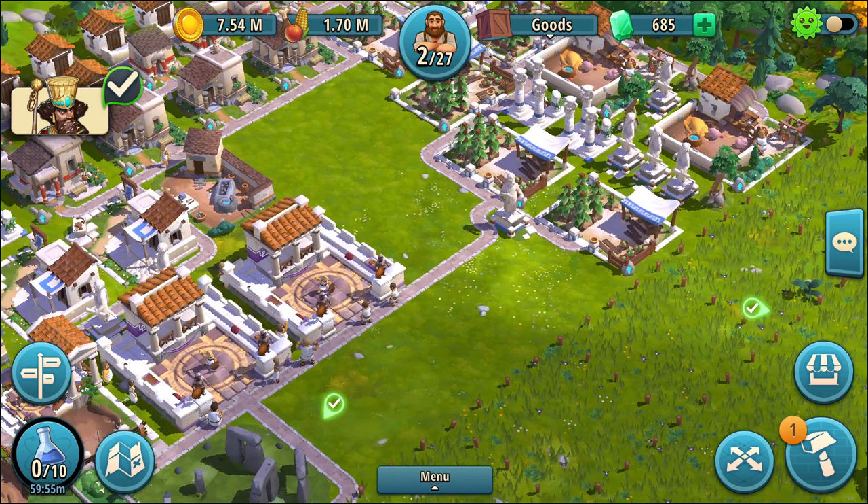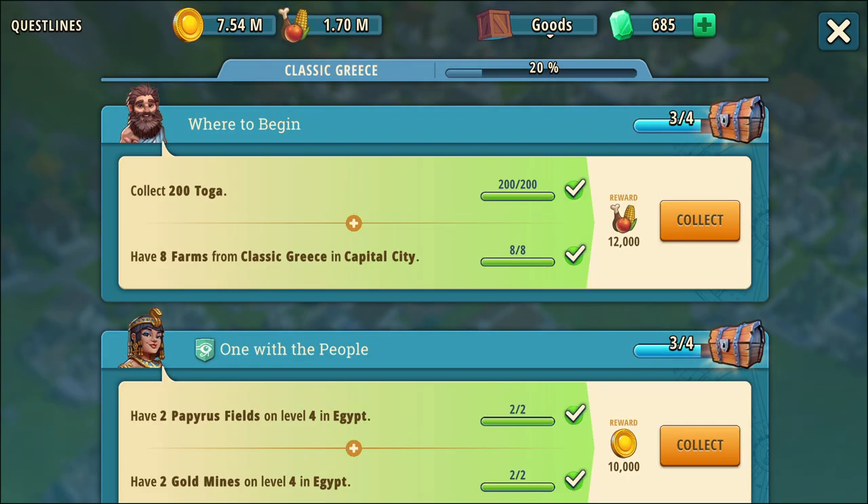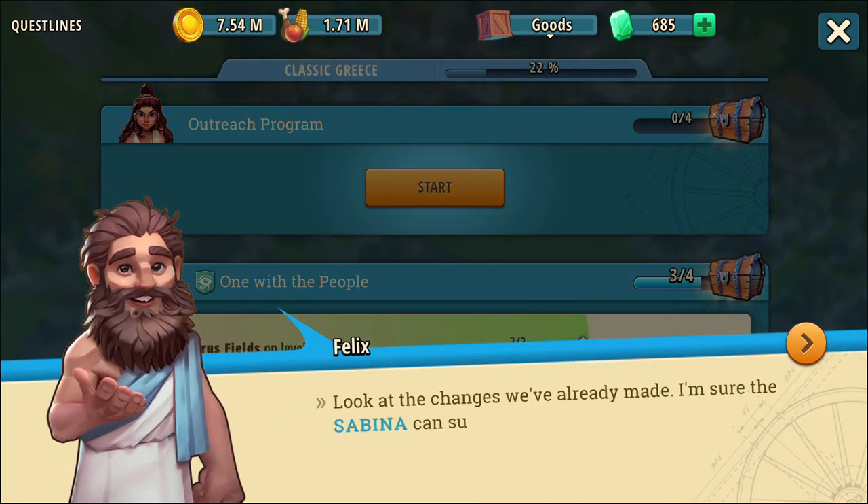I might get a couple of extra ones. Let's go deal with Felix first. I get 200 togas — I've gotten thousands of togas, that's how I have all that trade currency. I get a lot of it. And finally, I have the eight farms for Classic Greece. So be very careful what you ask for next, Felix.